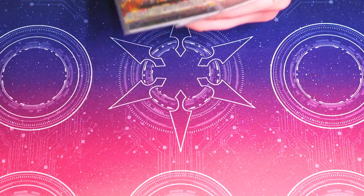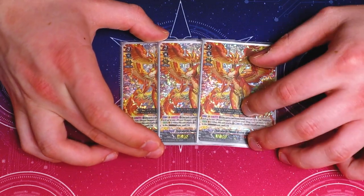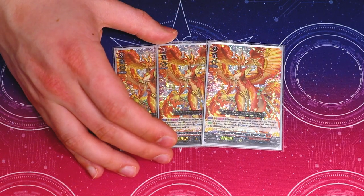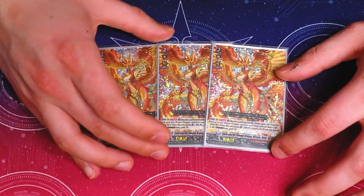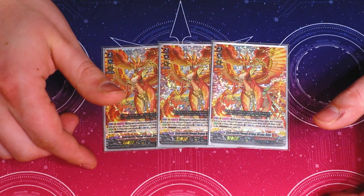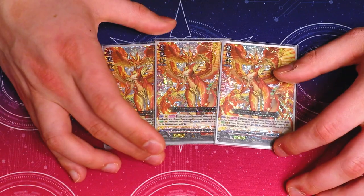Starting off with our three copies of Nirvana Jeeva for our main deck, so we have the full four. What it does is act once per turn — you can discard a card from your hand and grab a Prayer Dragon and a Trickstar from your drop, so you call two things. The second skill is when this attacks, count to last one, choose a Crossover Address unit in the crossover address state and stand it. Unlike OG Nirvana, where you can give power even if it's in the state or not, this one does require it to be in the crossover address state.